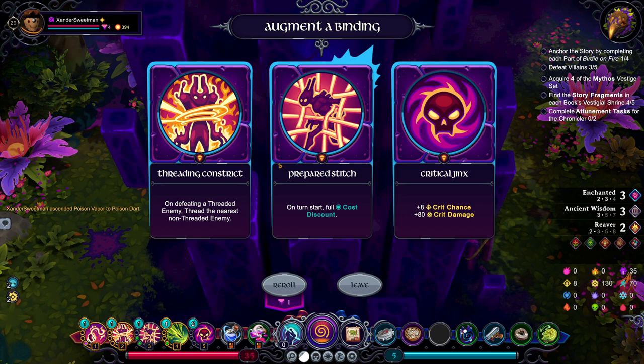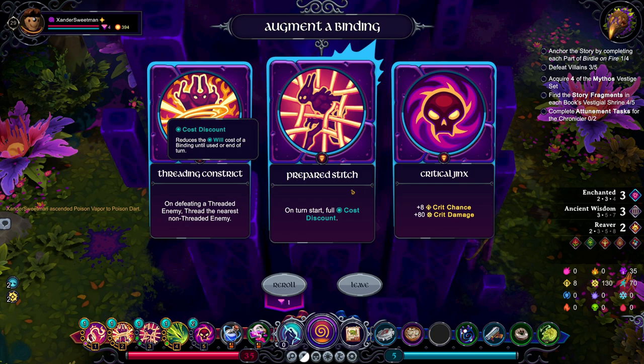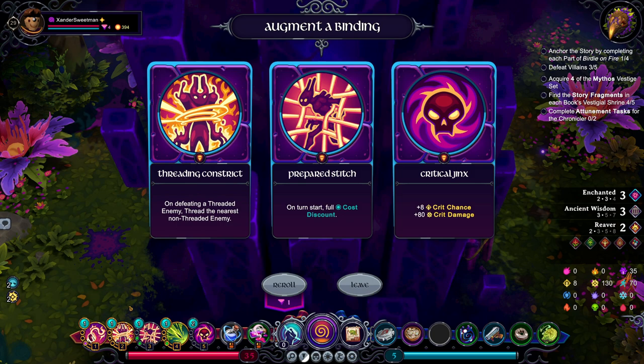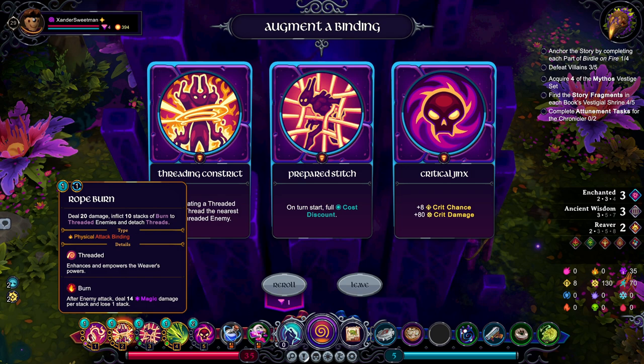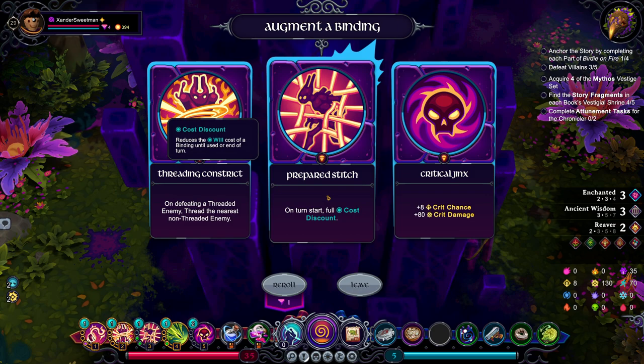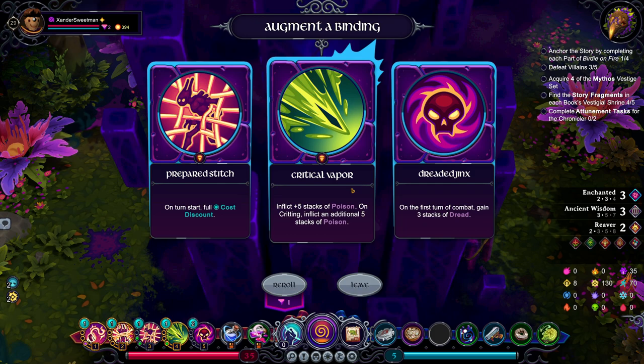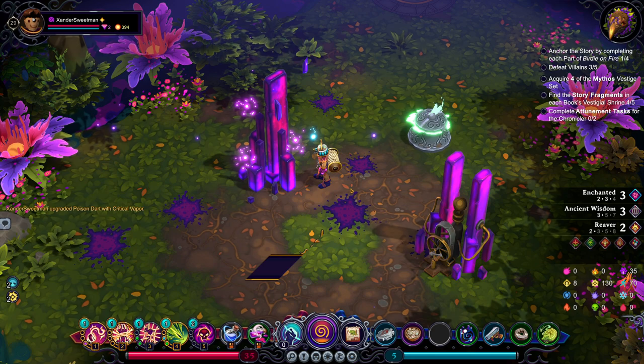What do we want? Critical Jinx? Prepared Stitch? Stitch is very nice having no cost on it. On defeating a threaded enemy, thread the nearest non-threaded enemy. We're not really going to be defeating threaded enemies with rope burn, though, because it doesn't do enough damage. We do have plenty of rerolls. Each thread attached to you grants shielding - that's nice. Noxious Vapor would improve the damage quite significantly, but most of the damage comes from the poison stacks. Extra stacks of poison on critting - yes, please!